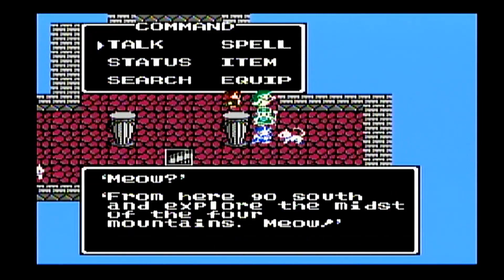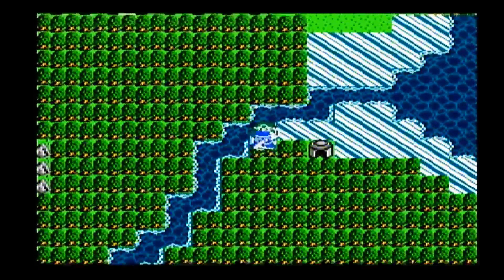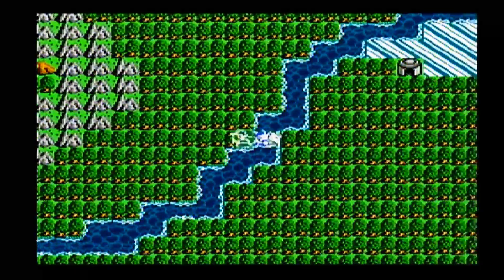From here, go south and explore the mist of the four mountains. There are four mountains, and where the four mountains — if you drew a line where they would intersect — that's where you can search in the forest to find a Leaf of the World Tree.